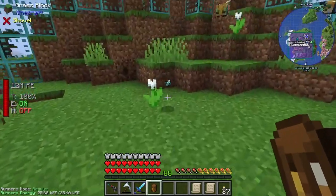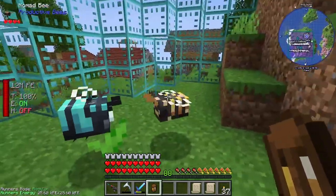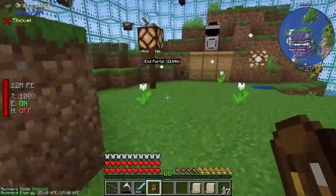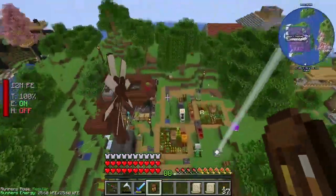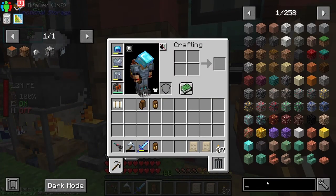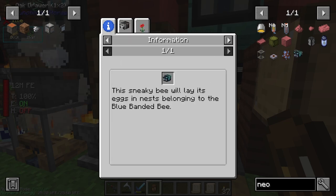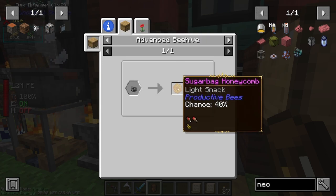I've got a neon cuckoo bee - there's another one right there. These spawn in nests. There's a nomad bee there as well, we might need that later. If you just place these nests about, they'll just spawn in - that's one way to get a couple of bees. One of them gives you the sugar honeycomb. The neon cuckoo bee gives you the sugar bag, which is a light snack.